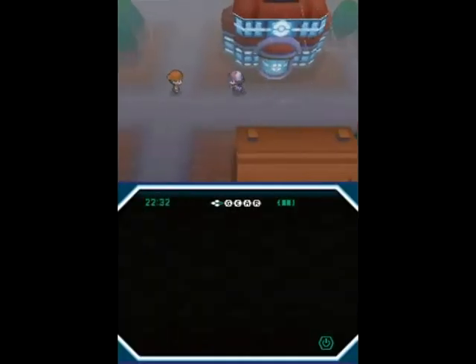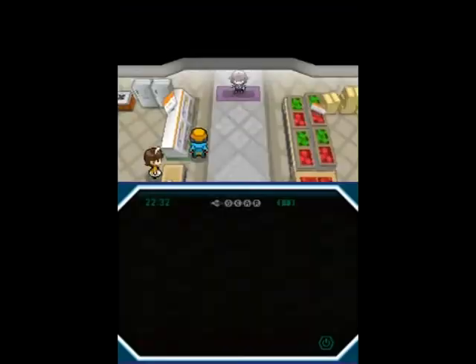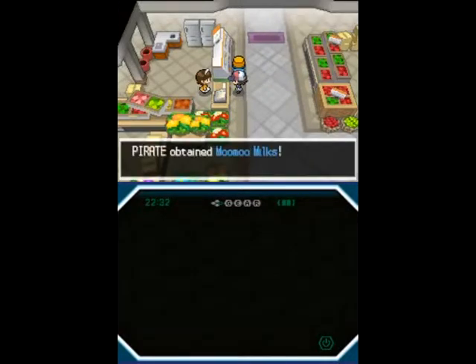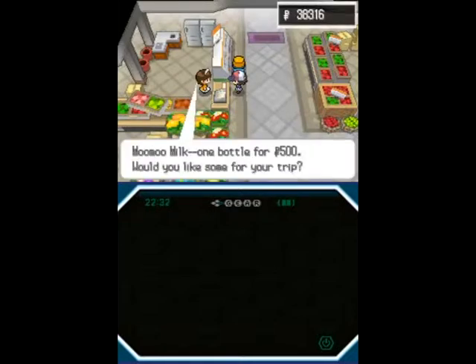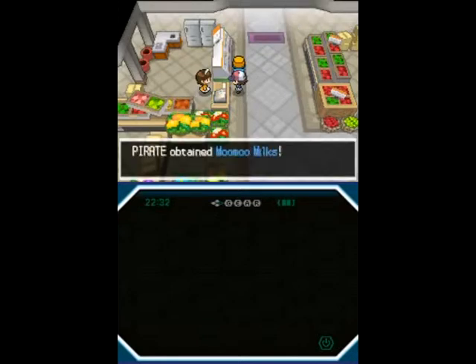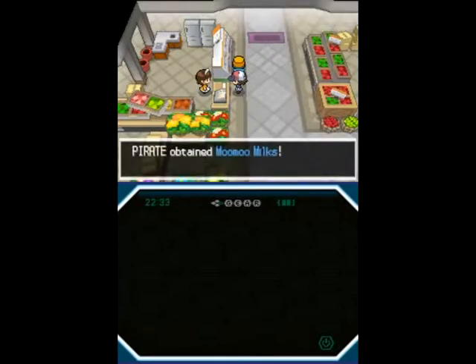Let's head over to the market to restock our Moo Moo Milks. We can also do something else at this market — now that we've finally got a Pokémon above level 30, we can show it to that man in black over there. I'm going to need quite a lot of Moo Moo Milks, especially since we're heading through another fairly long cave soon.